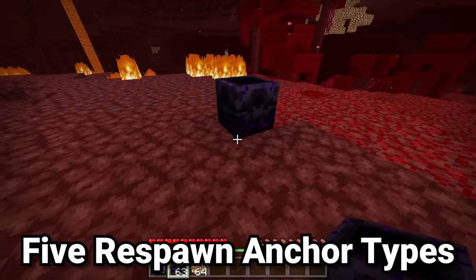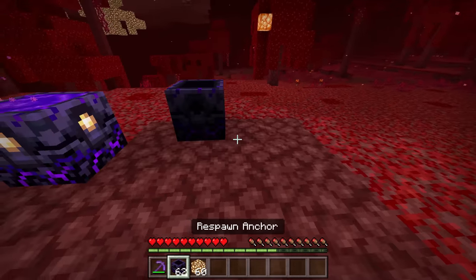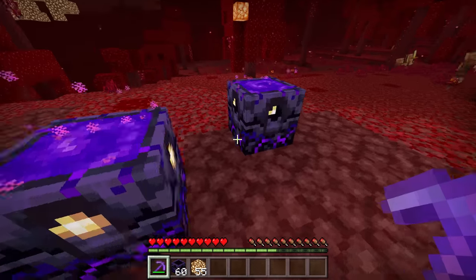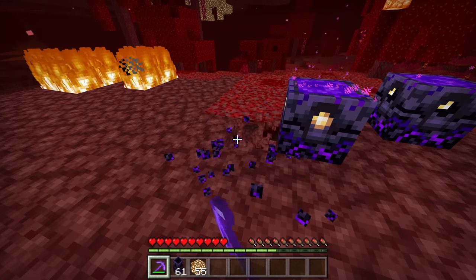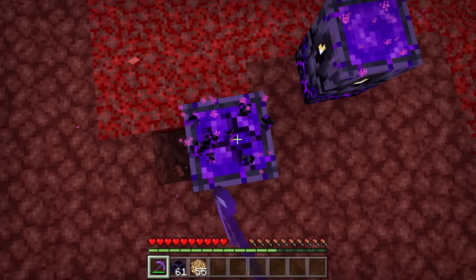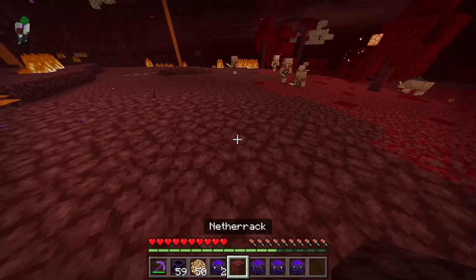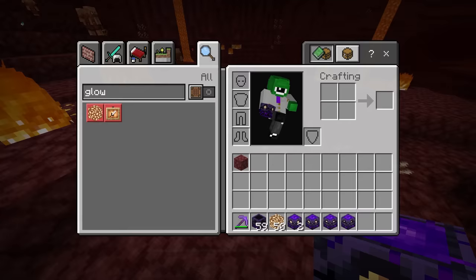Crafted with Crying Obsidian and Glowstone, we have the Respawn Anchor. Respawn Anchors are charged with Glowstone up to four times, and once they're charged at all, if you right click on them without Glowstone in your hand, you can set your Respawn Point to them. Here is a major difference between Bedrock and Java: if you break the Respawn Anchor in Java Edition, whether or not it is charged, it will drop as just a standard Respawn Anchor. But if you break a Respawn Anchor in Bedrock Edition that has any charge to it, that Respawn Anchor will drop as a different item — a Respawn Anchor with the amount of charge in it that it has.